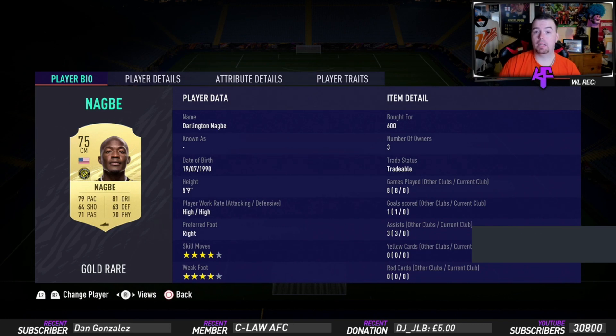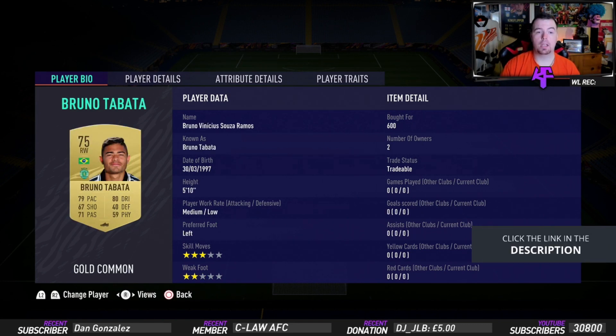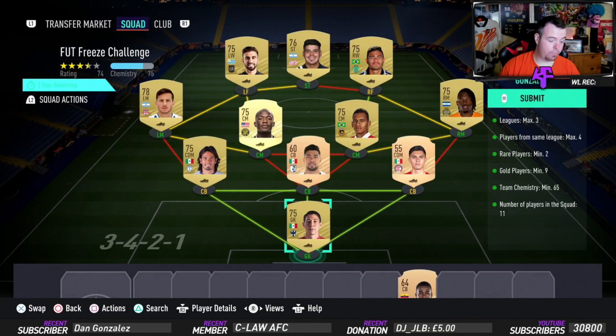Ellis was 600 coins bid from the Portuguese league. Liganos Augusto — 600 coins bid. Nagbi minimum price 600 coins bid. As I said, rare golds are literally going for the same price as non-rare golds. Piatti was 800 to 600 coins on the MLS. Bruno Tabata again 600 coins from Liganos. Rossi was 600 coins from MLS and Boy is 600 coins again from the MLS.